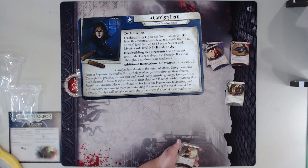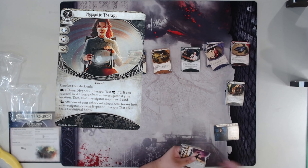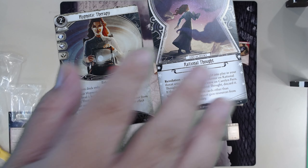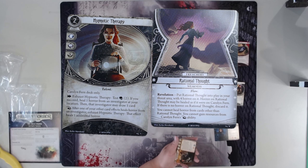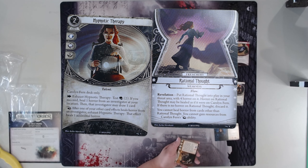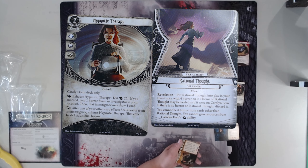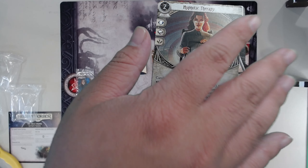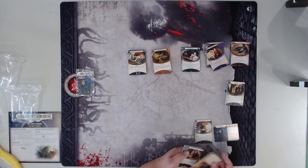Here are her signature cards — Hypnotic Therapy. Obviously a very good way to heal some horror, and of course drawing cards and gaining resources off of it, as well as ways to generate more horror healing. And then Rational Thoughts — this is the card that you have to heal before you can heal everything else. Pretty not bad weakness because it doesn't do anything; it just turns off your ability until you solve it.